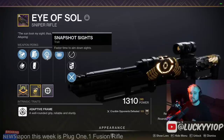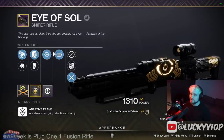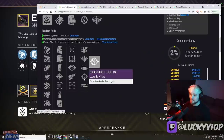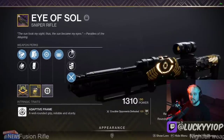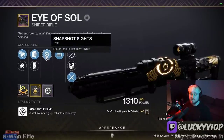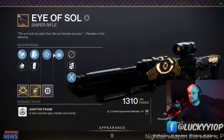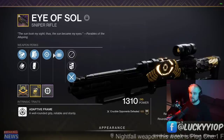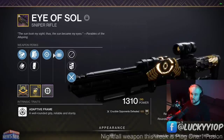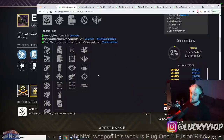Bungie has actually updated the perk pool for this weapon and it's quite nice for PvP purposes. As you can see, Snapshot and Opening Shot are now in the same slot. So this means the old Snapshot plus Opening Shot roll is no longer obtainable — you'll never be able to get that combination on the Eye of Soul anymore. You might think that's a bummer, and you'd be right.